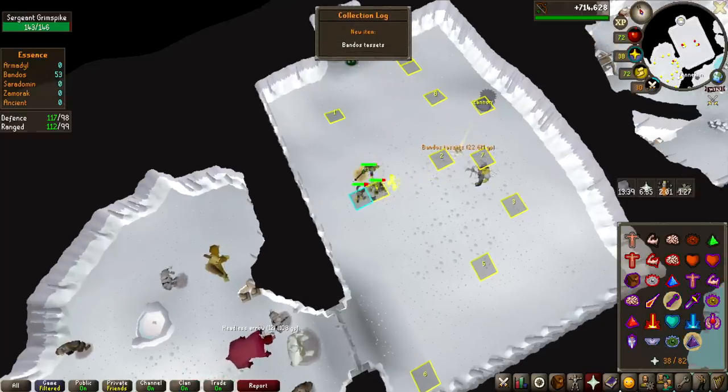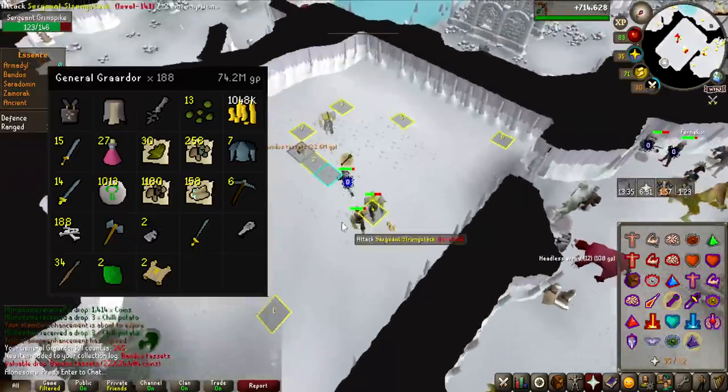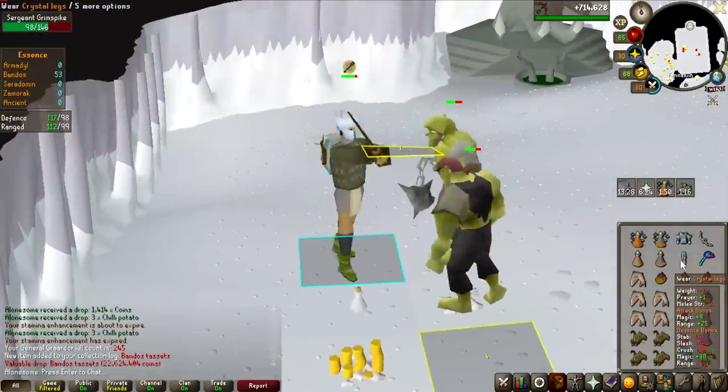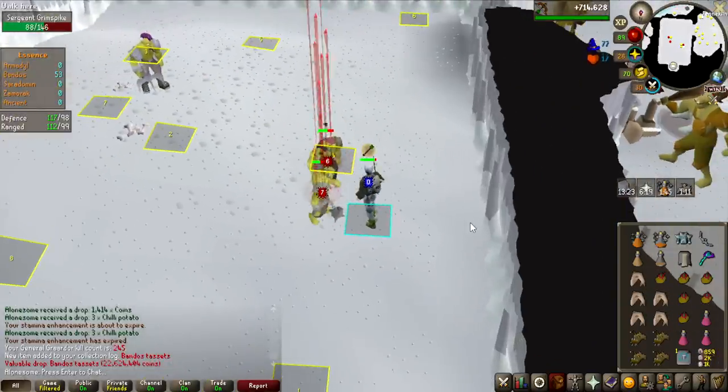Another collection log item — Bandos Tasset, 22.6 million! Am I actually going to get all the uniques? If I get the Bandos Boots now, I have completed the log — that is nuts. Look at that, that's so much money!